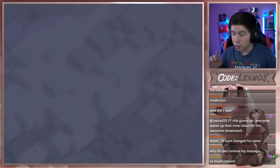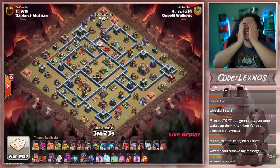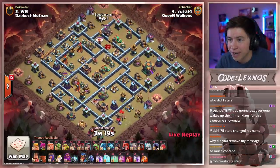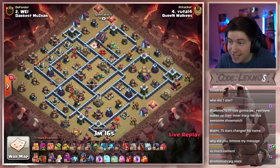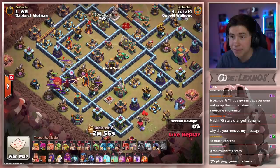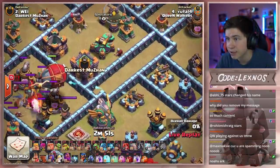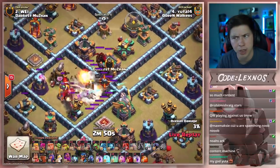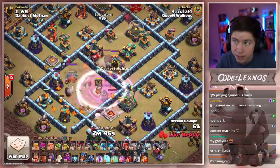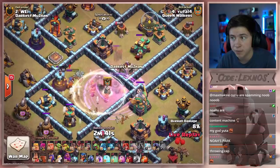Yuta 14 is in with the last attack for Queen Walkers — they need a triple and a one star. Yuta, what are you using bro? He's bringing one of every troop almost. Seventeen sneaky goblins, no healers. We're going in with a blizzard to start it off though. He wants the blizzard to land in this little dead zone right here — or not, he pops it early. Going to be able to get the multi, the eagle, maybe even kill the CC troops if he drops the next invisibility perfectly. The hound is not covered. He will be able to kill the hound and the eagle.